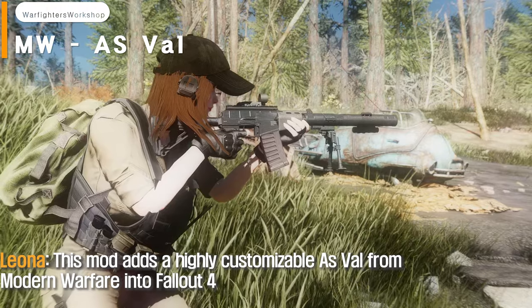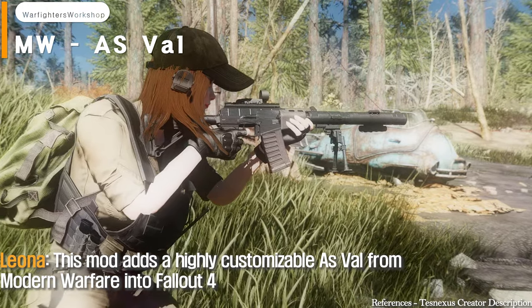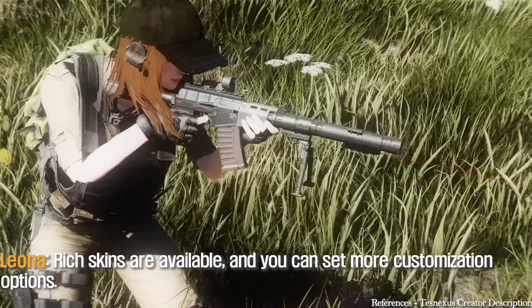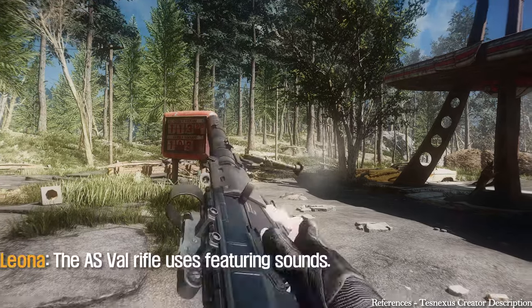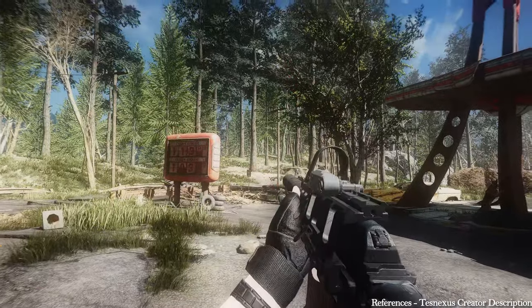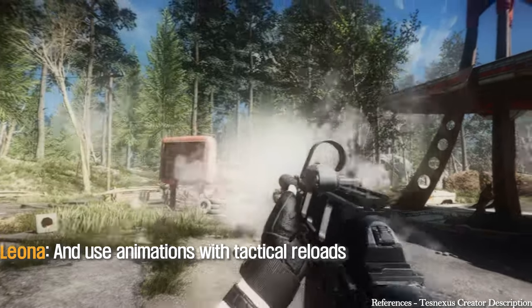This mod adds a highly customizable AS Val from Modern Warfare into Fallout 4. Rich skins are available, and you can set more customization options. The AS Val rifle uses featured sounds with animations and tactical reloads.